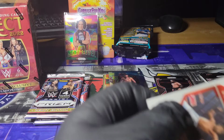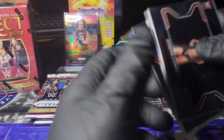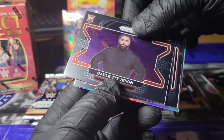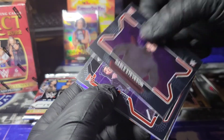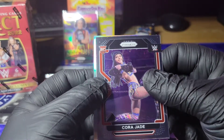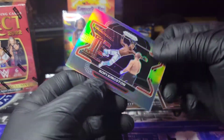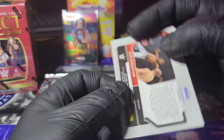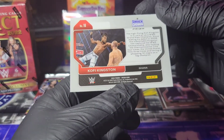I guess we'll just throw that right there. Joseph Connors, rookie. Gable Stevenson, rookie. A Cora Jade, rookie. And a silver Kofi Kingston for Smackdown.